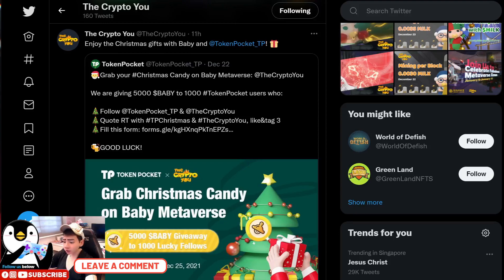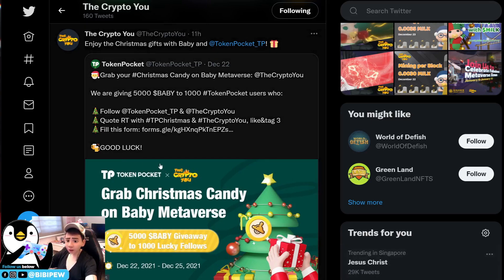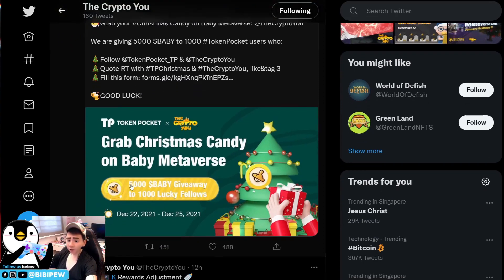Hello guys, welcome back to BBP channel. Good morning! Let's have some updates on CryptoYou. Tomorrow will be the launch of the PVE and we are all very excited. We don't know whether the MILK tokens will pump further after the PVE launch, because we will need a lot of new tokens to buy tickets for the PVE. First of all, you can enjoy the Christmas gift with Baby and Token Pocket — just do the following three items and fill up the form, and you will be able to win a 5,000 BABY giveaway to 1,000 lucky fellows.